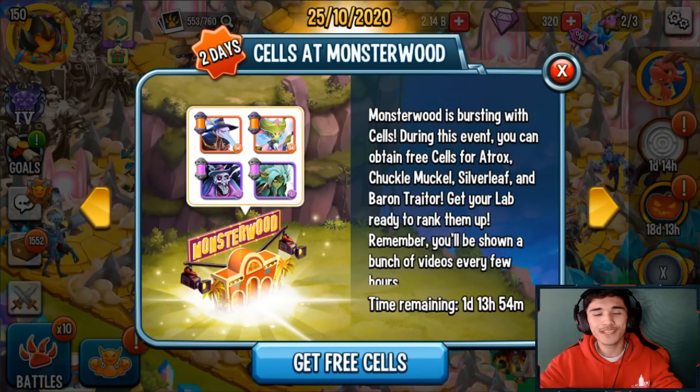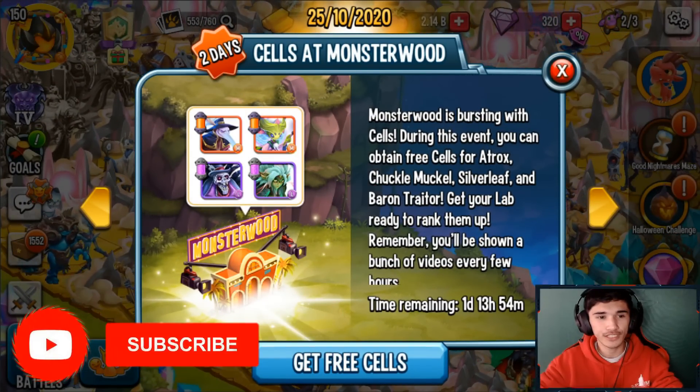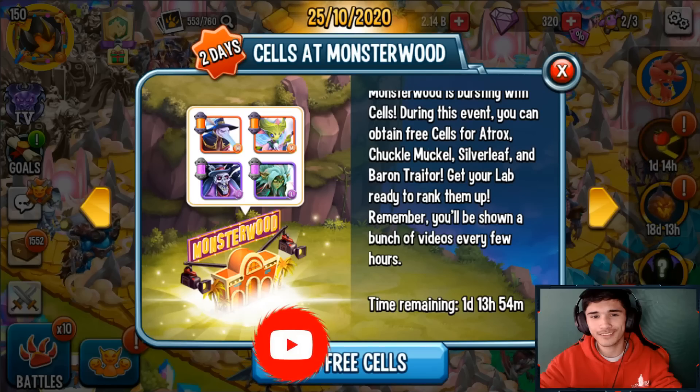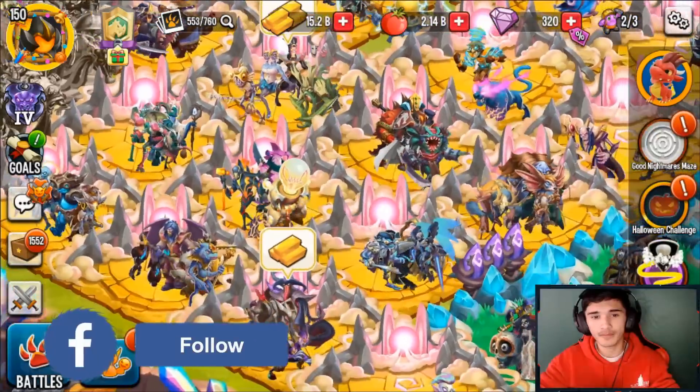Hey, what's going on guys, welcome back to another Monster Legends video. In today's video we have a few links that could give you 150 free gems in Monster Legends. All you have to do is literally click on those few links and you get about 150 free gems — at the time I'm recording this, maybe they'll give out more.